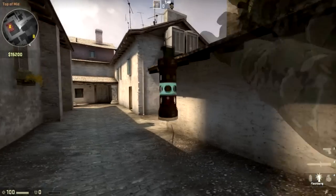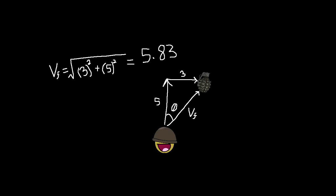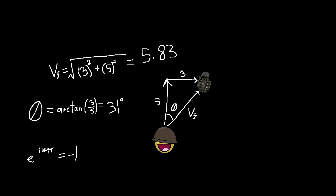So what happens if you're moving sideways? Let's say you start moving to the right at 3 units per second and you throw the nade out forward at 5 units per second. The nade will retain the 3 units per second going to the side and will also have the 5 units per second going forward, sending it diagonally out at approximately 5.83 units per second at about an angle of 31 degrees out from right in front of you. Then if you take the reciprocal of the coefficient, you'll find that Euler's number raised to the power of pi multiplied by the square root of negative 1 is in fact equal to negative 1.